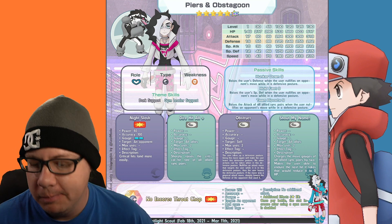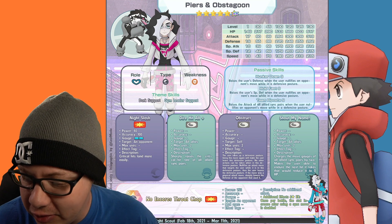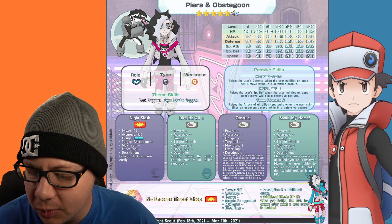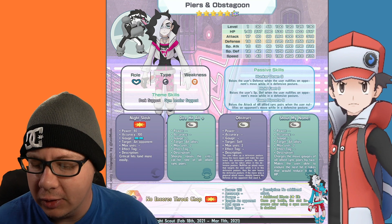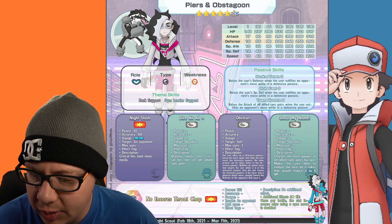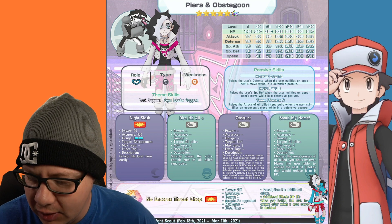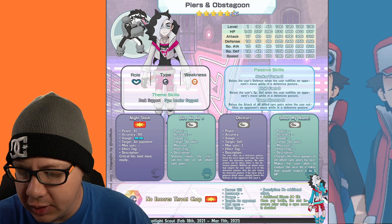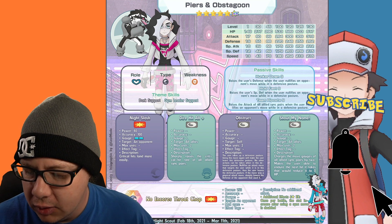Passive skills: Hunker Down 9 raises the user's defense when the user nullifies an opponent's move while in a defensive posture. Hold Fast 9 raises the user's special defense when the user nullifies an opponent's move while in a defensive posture. Team Riposte 9 raises the attack of all allied sync pairs when the user nullifies an opponent's move while in a defensive posture.